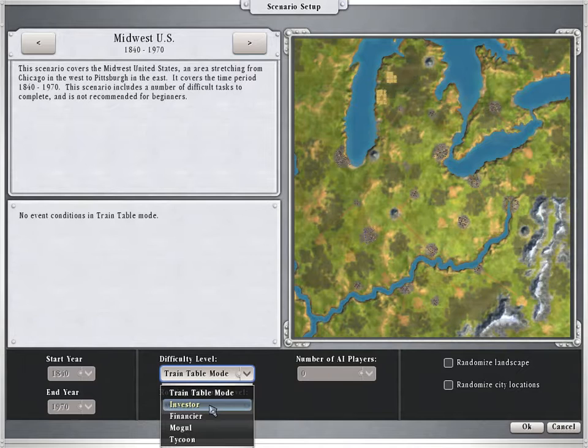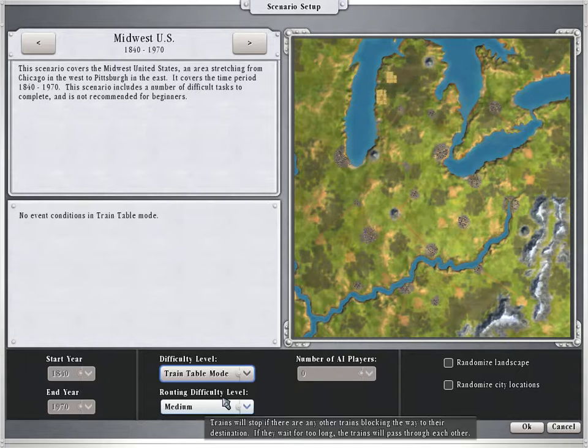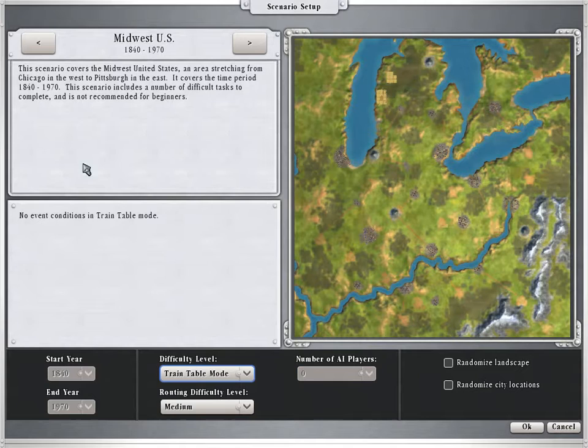We're going to stick to the Midwest, and you can change it to investor mode, which shows shares of stock and everything. But we're going to do Train Table — this is more simple. If you have it set to investor, you can have different AI players with competition and different goals to achieve, which is pretty nice. But we'll stick with Train Table, which has no event conditions, so you have no goals apart from just doing stuff.